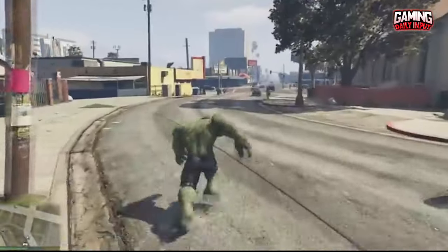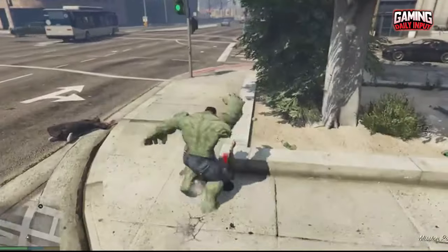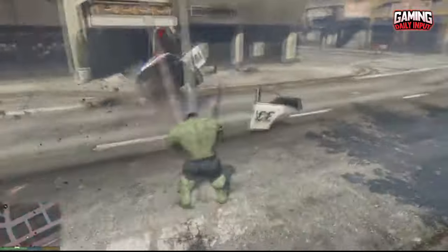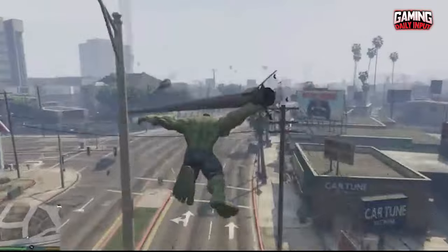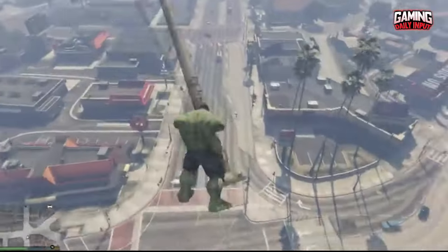Number 9: Incredible Hulk Script — Hulk Smash. If you enjoy mods like the Gravity Gun, then you're gonna love this one. The Incredible Hulk GTA 5 mod lets you play as the big green beast himself, and you can go on rampage after rampage, destroying anything that gets in your way. The best thing about this mod is that nothing can stop you — there's no Hulkbuster in sight. So, fill your boots!